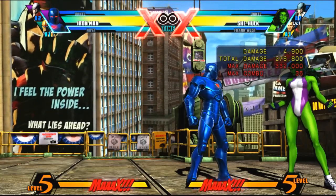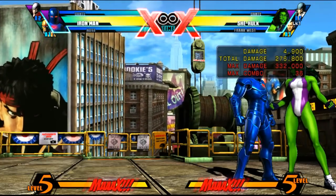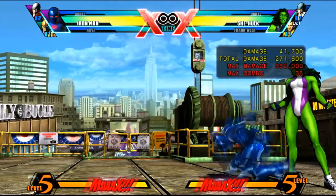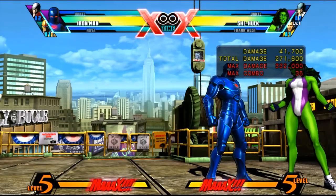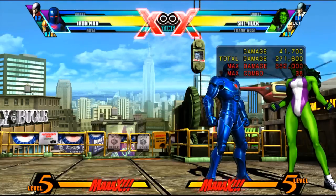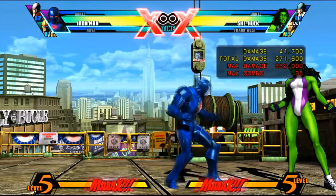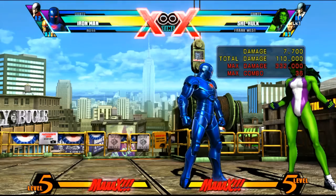Taking it from the top: start the TAC combo with an upward or downward special. After that, it's medium, medium, hard. Then up hard. After the up hard, you want to do an upward dash — that's up into attack buttons. As soon as you do that, hit medium, hard, special to bring the character back down to the floor. Then dragon punch hard for smart bomb, and cancel it into Proton Cannon.